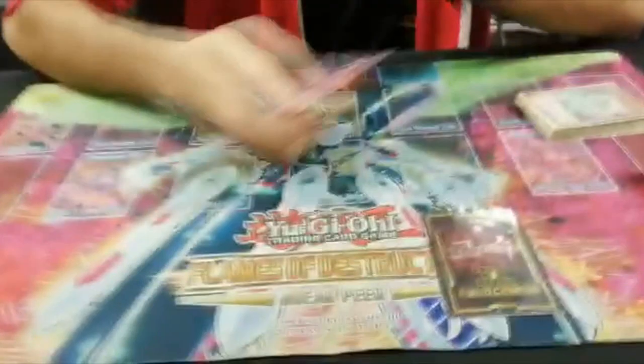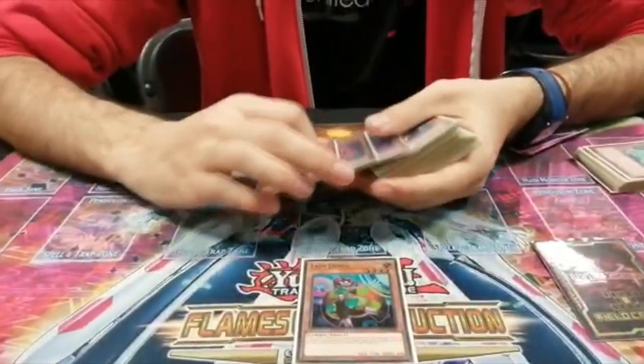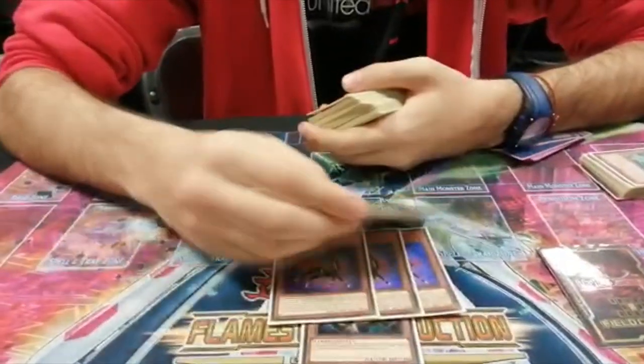Hi guys, I'm Julio Vaz and I'm in the top 16 in the National of Spain with Salamangate. In the main deck I play one Diva, three Grassell, three Foxy.